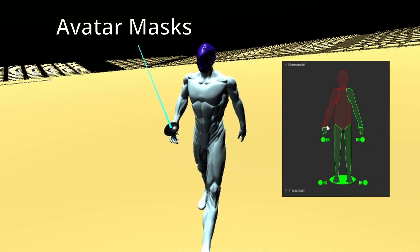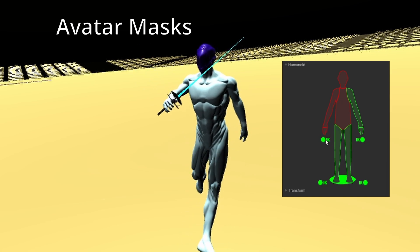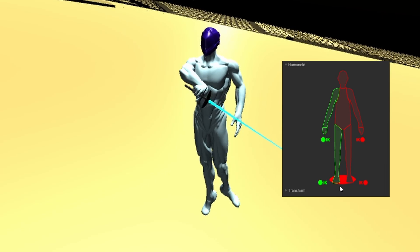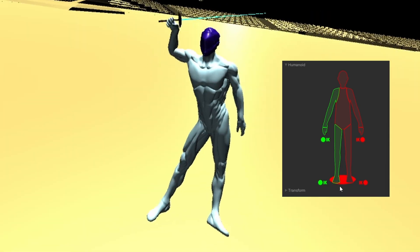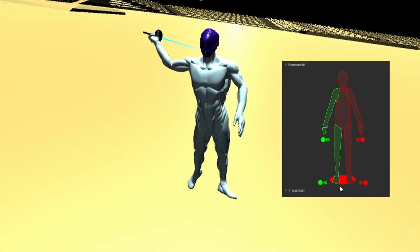Additionally, there are avatar masks. This means I can select specific bones of the player for each animation. For example, if I want the left side of the body to slash and the right side to walk, I can achieve that using a combination of avatar masks and animation layers. It might look a bit odd and impractical, but it could definitely be useful in some scenarios.